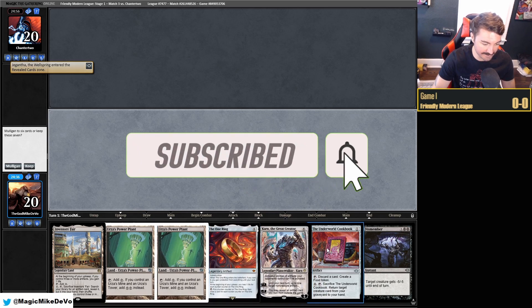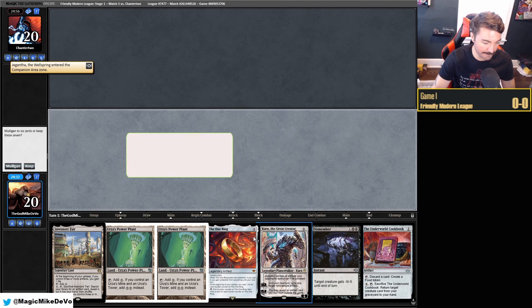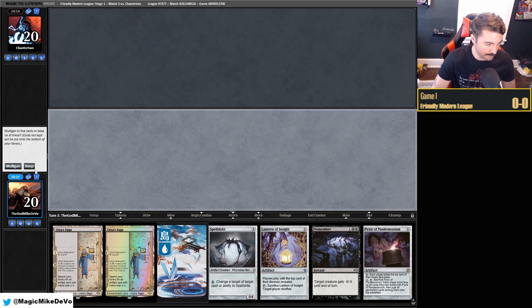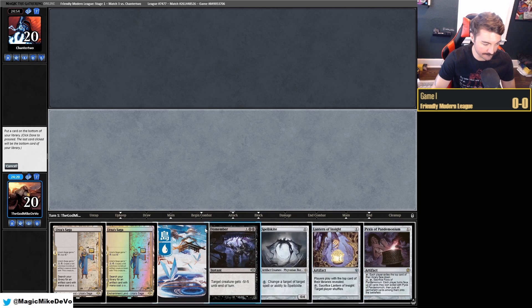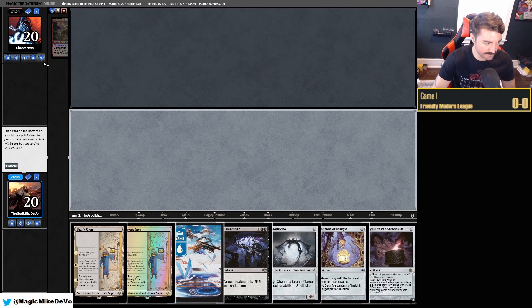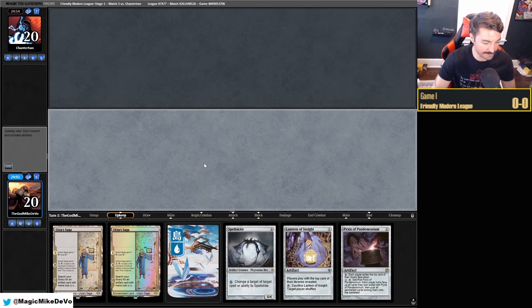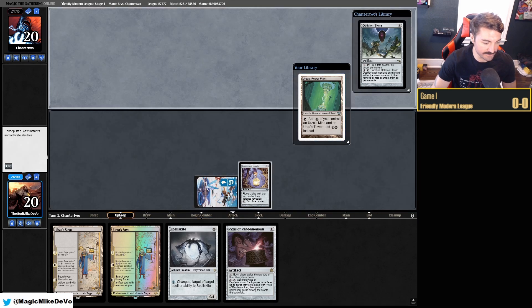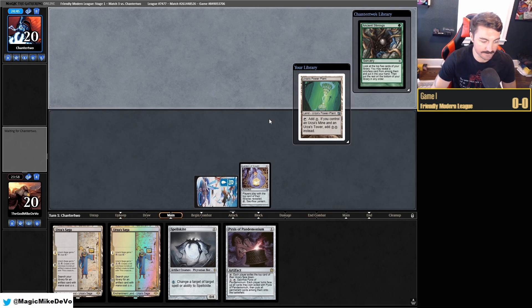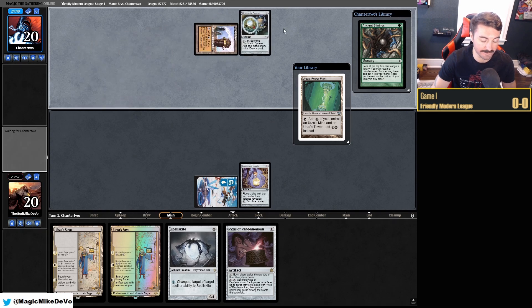I think we're going to mulligan this hand — it doesn't really do anything. We'll keep this one. The Sagas make me a little nervous because they're going to go away, but we have Lantern and all of this. Let's pitch — see the reveal, Gishath? I guess we'll pitch. Just remember if this is Tron again, not the greatest matchup. It's Tron — yeah, not too optimistic. Green Tron just kind of goes over the top of us. It's never been a good matchup for Lantern control, or prison Tron mirrors. You're going to have to get super lucky.